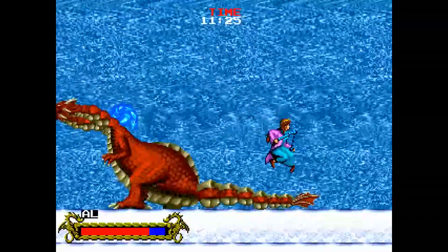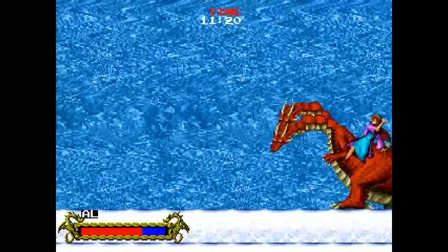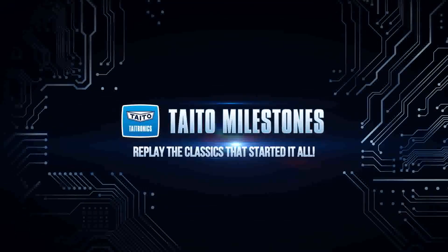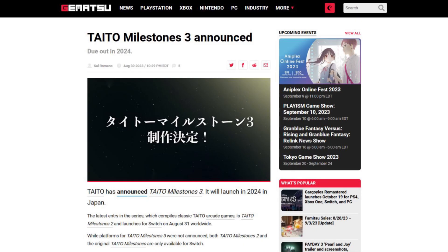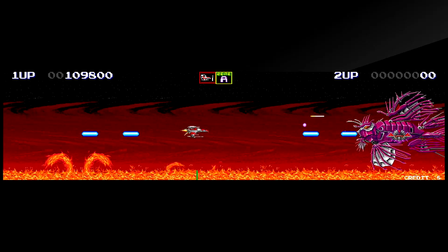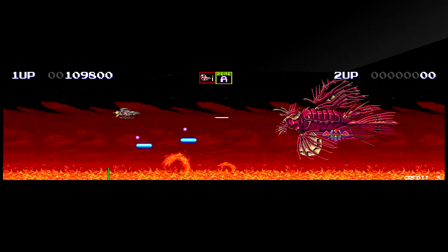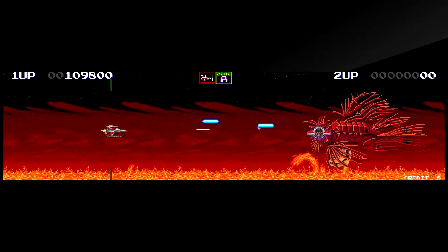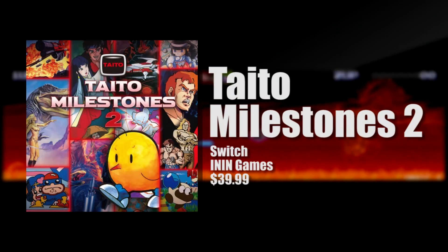In fact, they have so many great titles under their belt that they could spend the next decade releasing killer game compilations and still not even come close to covering them all. Don't believe me? Then let me draw your attention to the Taito Milestone series, which had its first installment debut last year and has already announced the third compilation will drop in 2024. The second game in the collection just hit the Switch a few days ago, bringing with it 10 more Taito classics that range from recognizable hits to obscure gems. There are some incredible games in this package, but is it worth 40 bucks? That's what we're about to find out when I review Taito Milestones 2 on the Switch.